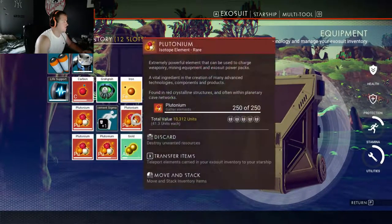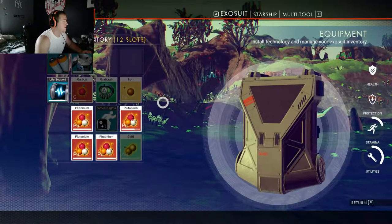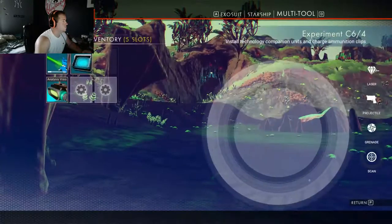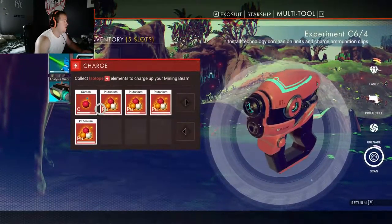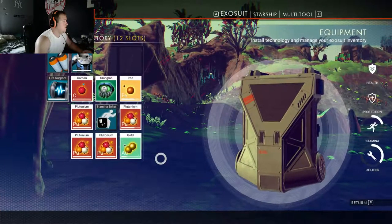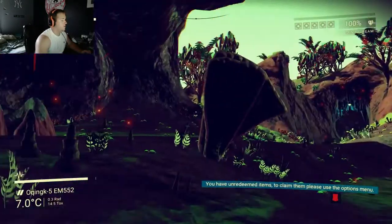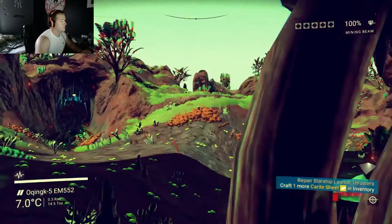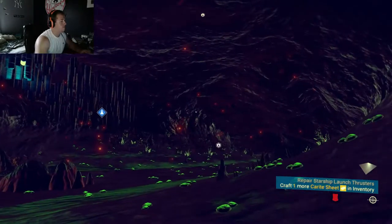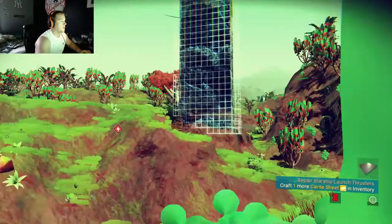What else can I tell you guys to help you get off the first planet? You're going to want to look out for these giant rectangle things that are glowing — they kind of look like they're in a shield or something. They may respawn; you'll see it here in a second. Also, one thing to remember: even after you've built your pulse drive and your thruster, you have to charge them, and you charge them with plutonium. So that's what you need the crystals for.